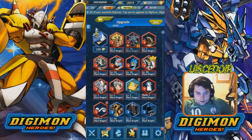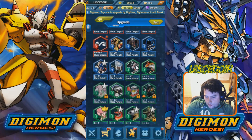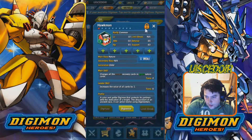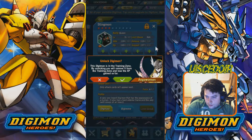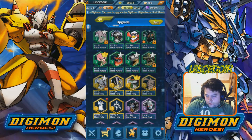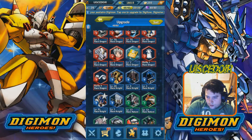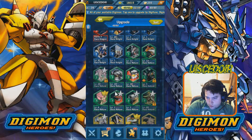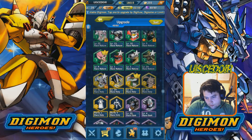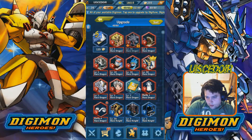In the upgrade section you can see all your Digimon. Any with a lock and arrow are in the training center — the lock stays applied after training so you don't accidentally swap them out. There are several races: Dragon race are the reds, Knight race are the blues, Nature race are the greens, Holy race are the yellows, and Dark race are the purples. They all have different effects against each other.